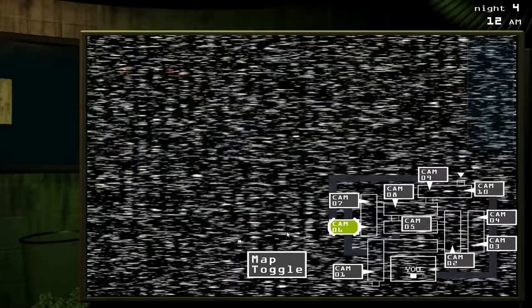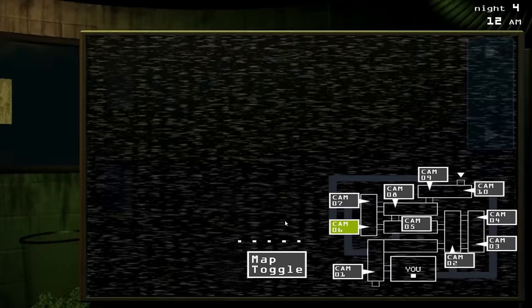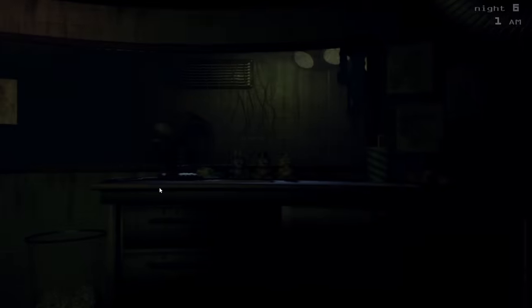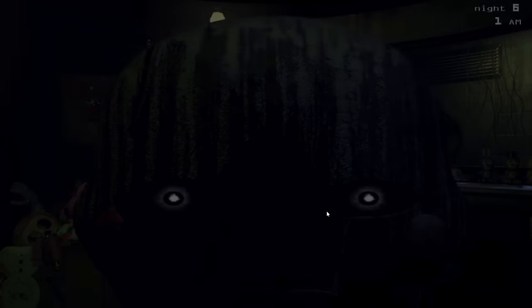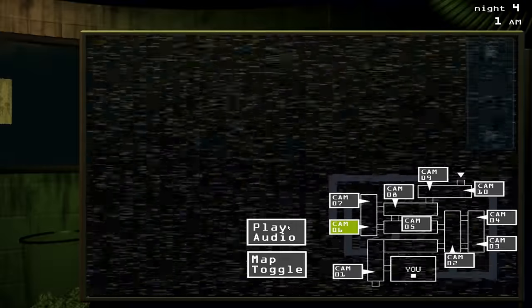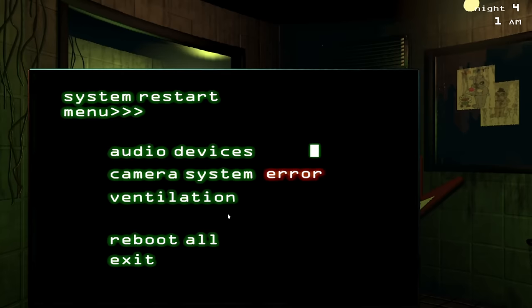Night 4 is where I really had to actually try. Springtrap moves really fast from this night and onwards, and now every phantom is here. Phantom Puppet lives on cam 8, and if we look at him for too long, we get a 17 second animation where we can't check the cams or fix any errors, meaning that for those 17 seconds Springtrap can do whatever he wants, which normally means we are dead because of how fast he moves. So to avoid Phantom Puppet altogether, we have to avoid cam 8 at all costs since we can never see them on that camera.